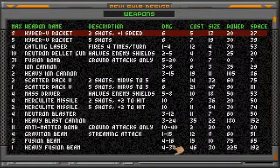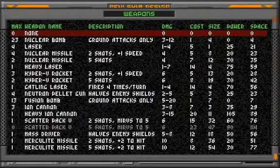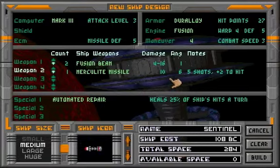Heavy blast cannon versus heavy fusion beam — I can mount one heavy fusion beam on it. I think I would want to go for something like two fusion beams instead. Two fusion beams, and let's see — Marculite missiles. I can also add auto repair on it, which puts it at a cost of 100, which is pretty cheap. Rend can produce 15 patrols and a patrol costs around 10, so should be able to pump out at least one of these pretty quickly.